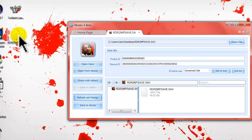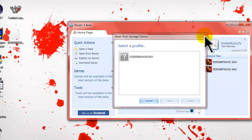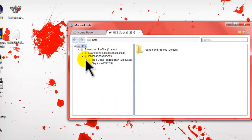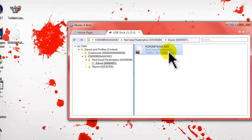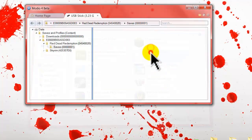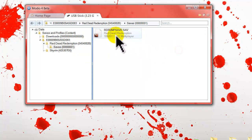Now if you want to do it safely, what you can do — to be on the safe side — is click save to device, select your USB again, and it should say saving, and then you're done. Or if you want to make sure the mod does work, you close that, go to explore my device. You've got to find your Red Dead Redemption saves. You want to delete that, and you want to right-click and then do add file with the modded save. And then you've done it.